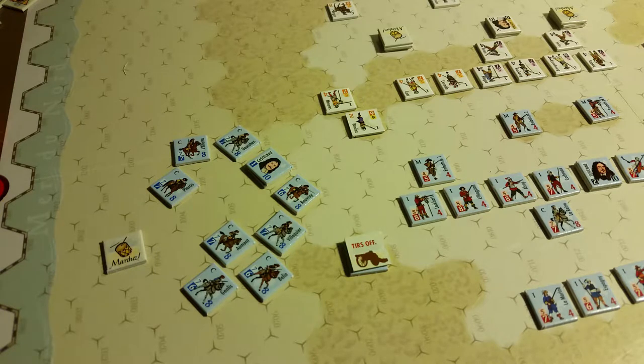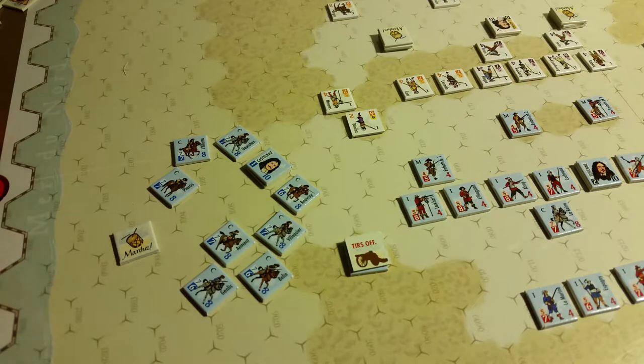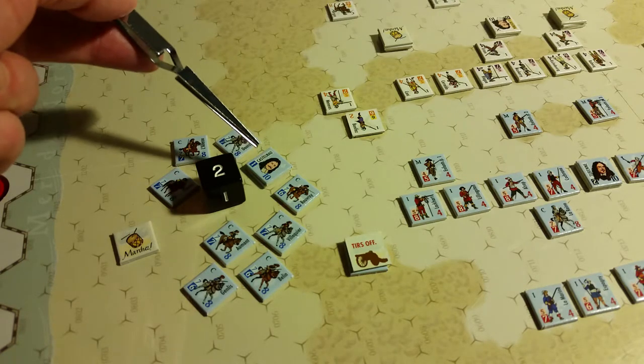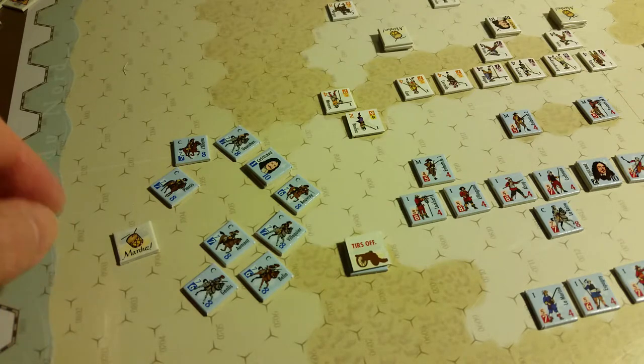There is no melee, so now we go to reactivation attempt. We're definitely going to try to reactivate because that gives another chance to change orders. You look at the table for current orders — march is two or less. Subtract the command value since he's not adjacent to an unbroken enemy unit, minus one, and minus one for a cavalry wing — so minus two. Three minus two is one, which is two or less, so they get to change their orders to charge, which is what we want.